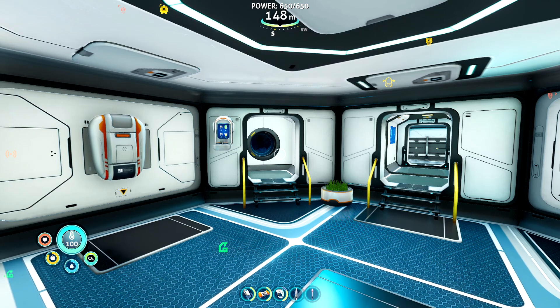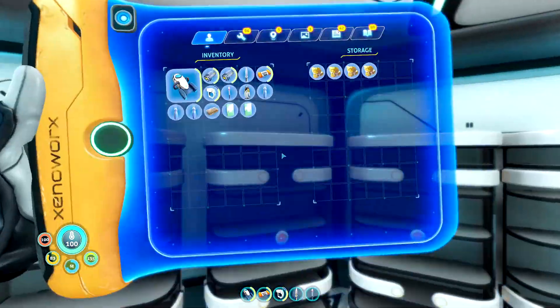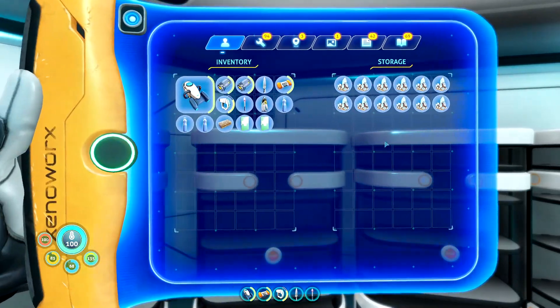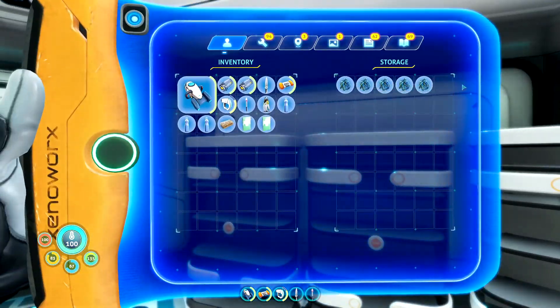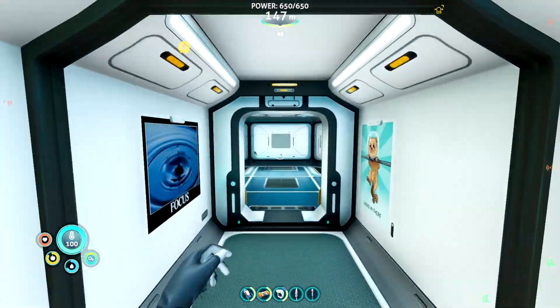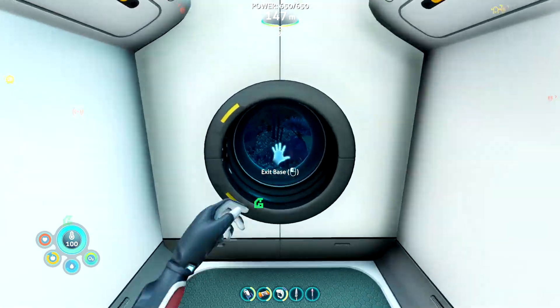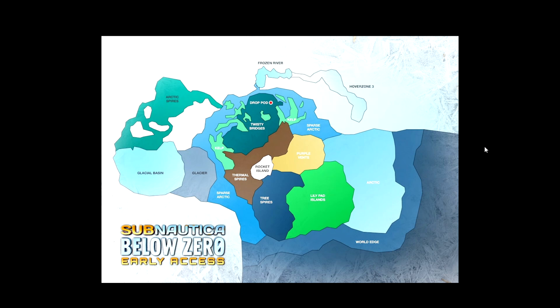Welcome back to Subnautica Below Zero. Today I'm going to show you some resource locations so you can get ready and get all the stuff you need. This will cover things like crystalline sulfur, diamonds, and all the basics: copper, lead, titanium, gold, and silver. I'll show you where to get vital ingredients in this new world. I'm also going to be referring to one of the maps you can find on Google, since you don't really get a map of this area.